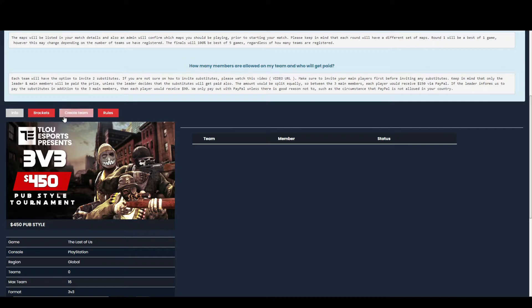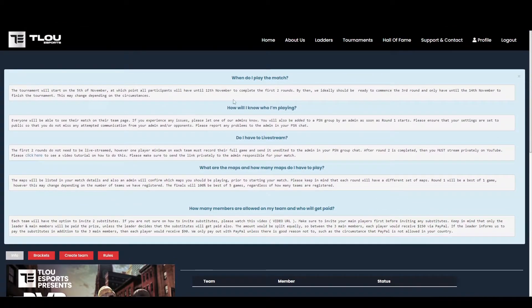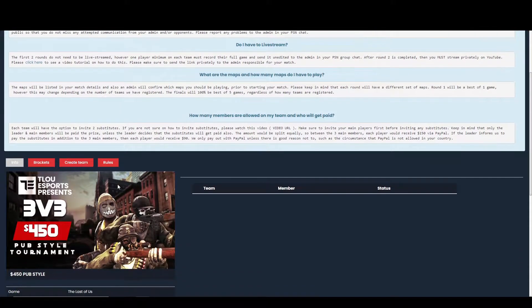To join, click on create team at the top. For players who are already part of a team on the ladder, you may be wondering why it's necessary to create another team. However, ladder teams and tournament teams are entirely separate — there is no link between the two.